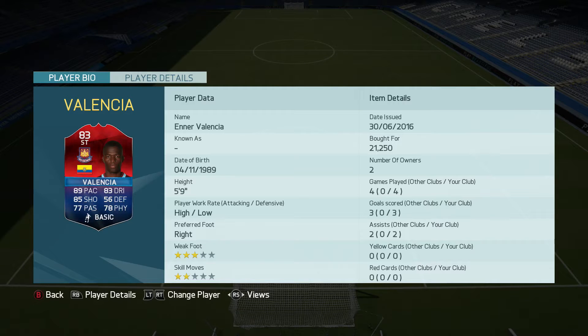Hey guys, it's triagamers90s here and welcome to the second Man of the Match striker inner Valencia review. He is an 83-rated striker with 89 pace, 83 dribbling, 85 shot, 77 passing, and 78 physicality. I picked him up for 21,000 coins, played four games with him, scored three goals and managed to get two assists — so whether he is worth the pickup or not, we will find out in this review.